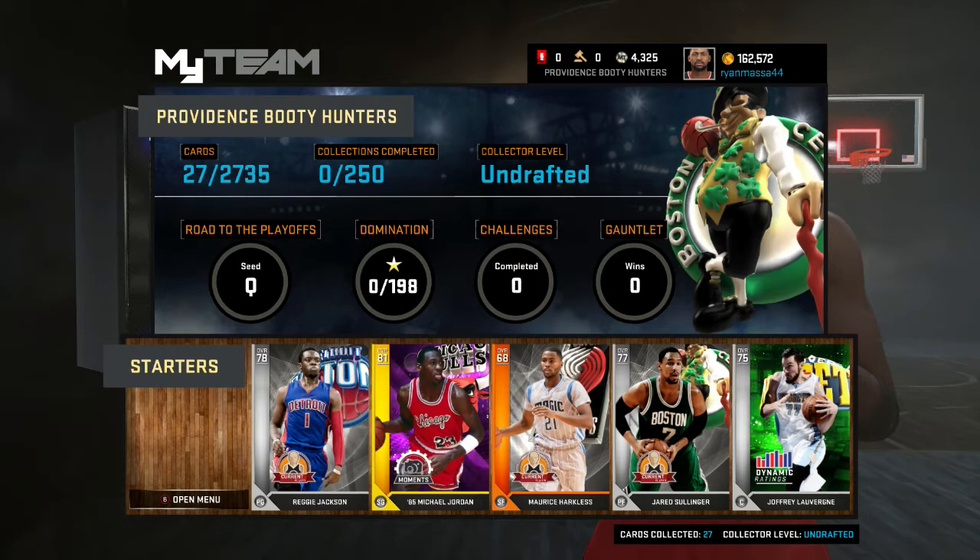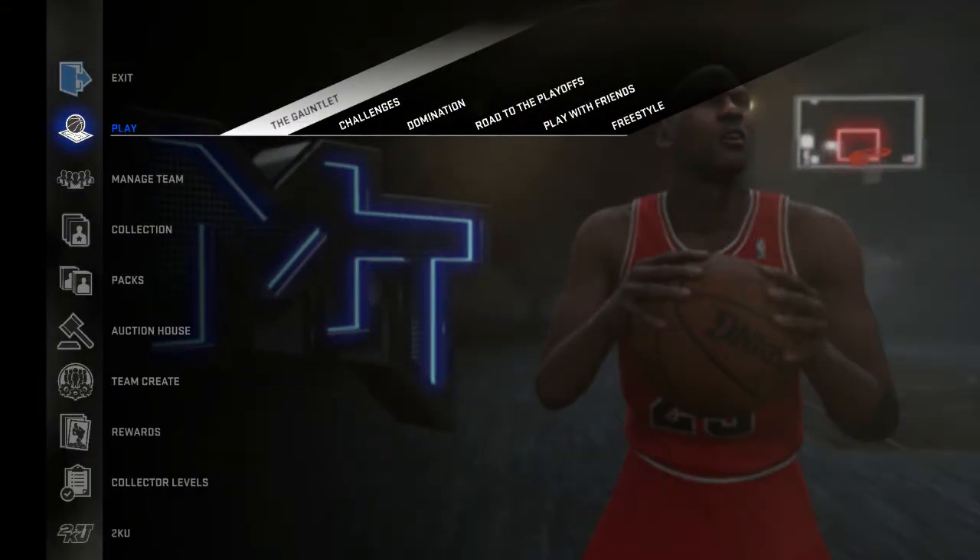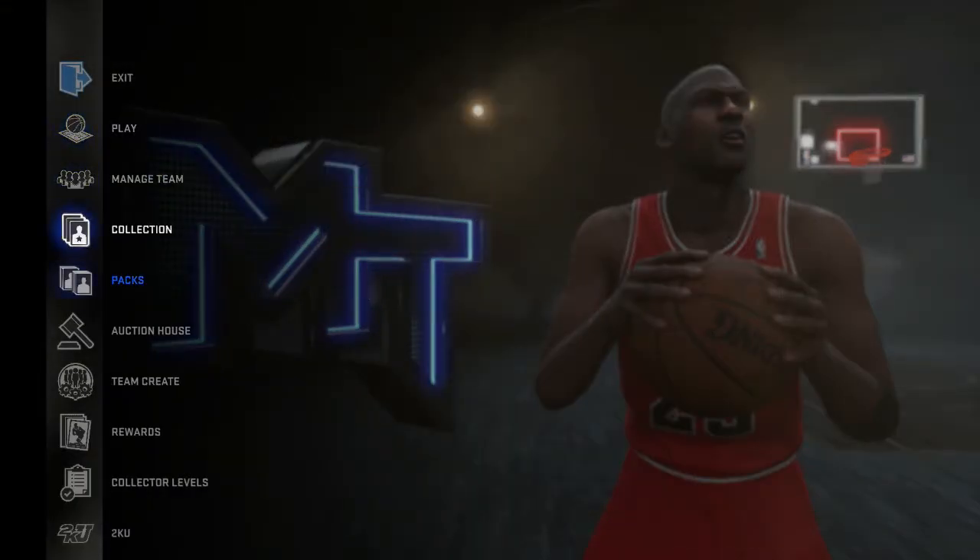What is going on guys, welcome to my first NBA 2K16 MyTeam video. Today we're going to be doing a 160,000 VC spending spree looking to upgrade my lineup. My current lineup has Reggie Jackson 81 overall, Rookie of the Year Michael Jordan — I think that's just the card I got because I pre-ordered the game — Maurice Harkless, Jerry Salinger as default, and I just packed Joffrey Lauvergne. So I definitely need to improve this team. We have 160,000 MT, or VC, whatever it's called.